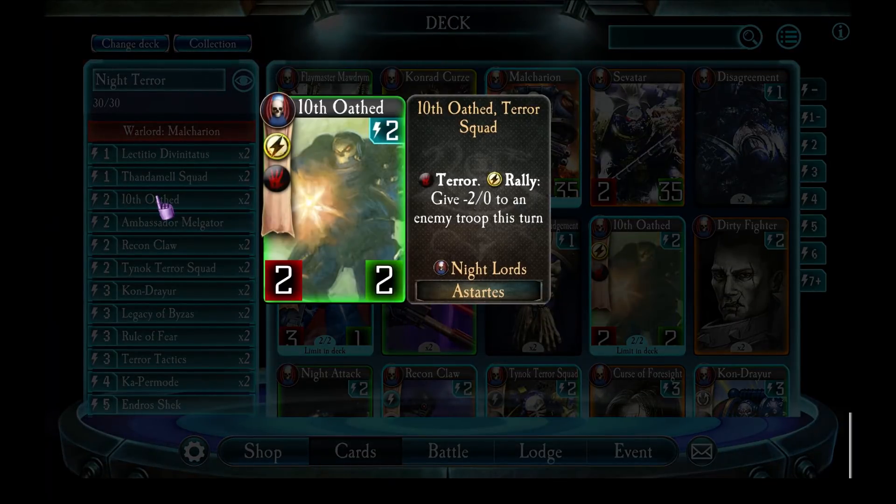Next is Tenth Oath. These guys are in here mostly for their rally ability - they give an enemy unit minus two attack when you put them on the board. But they also have terror, meaning that when I buff them with Malkarian they can become quite nasty to face.